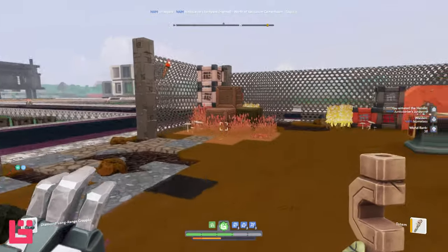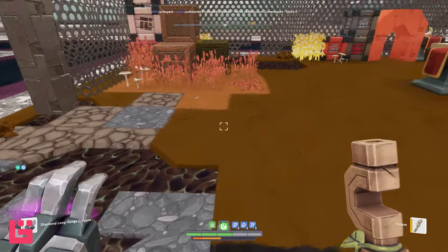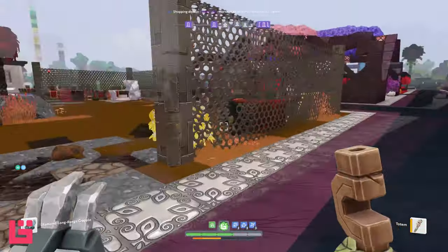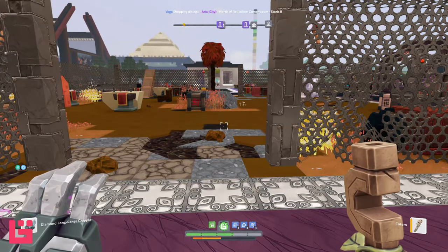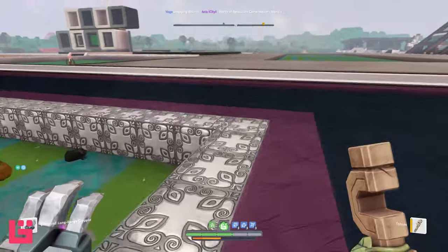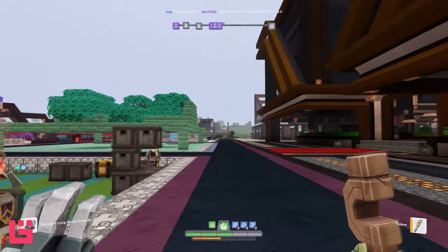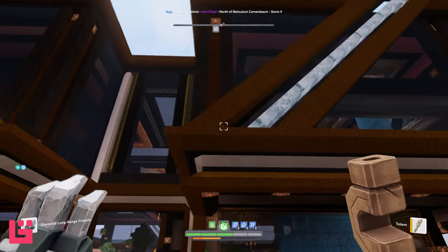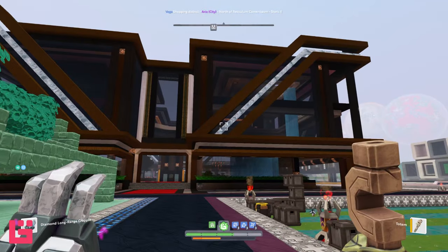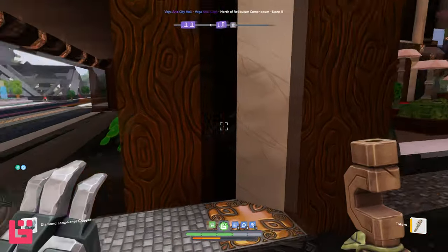I love stuff like this — I'm going to have to steal this because I have a cyberpunk build in mind. This looks so inner city. This building here is really cool — I feel like it's the same builder for that structure, or perhaps they just wanted to keep the theme going. I really like this color combination with the browns.